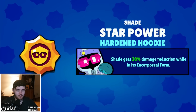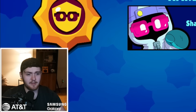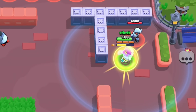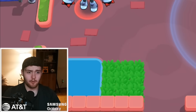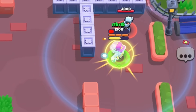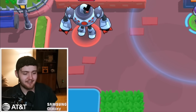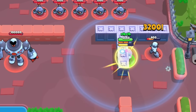The other star power is called Hardened Hoodie — Shade gets a 30% damage reduction while in his super form. That's pretty good actually. It lasts a long time, of course, because the super lasts a while. It's only 30%, but it's like double the length of a Rosa super. They might even have to nerf this one — it's a really good shield, especially because you can go through walls in the mix of it. This character is going to be insane. I'm not sure what they're going to have to do to nerf this guy, but he's a little bit crazy. Maybe too crazy — it's another assassin that hard counters a lot of brawlers in this game, but I really like his play style.